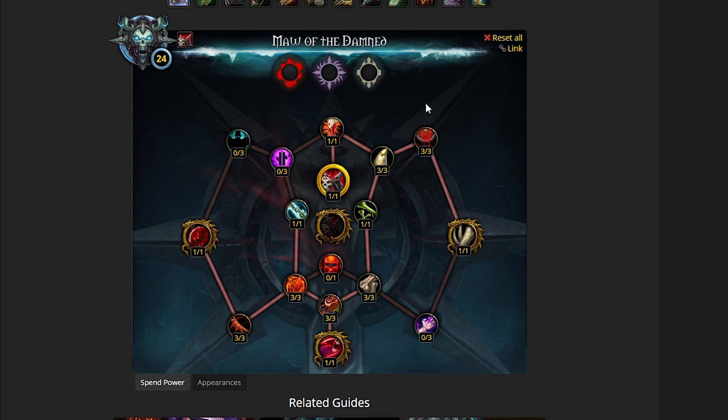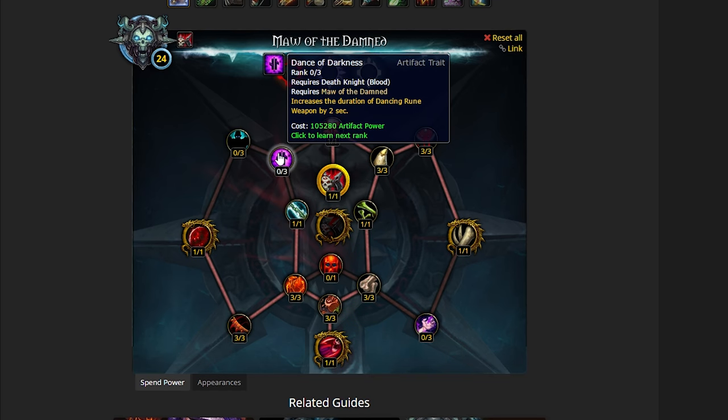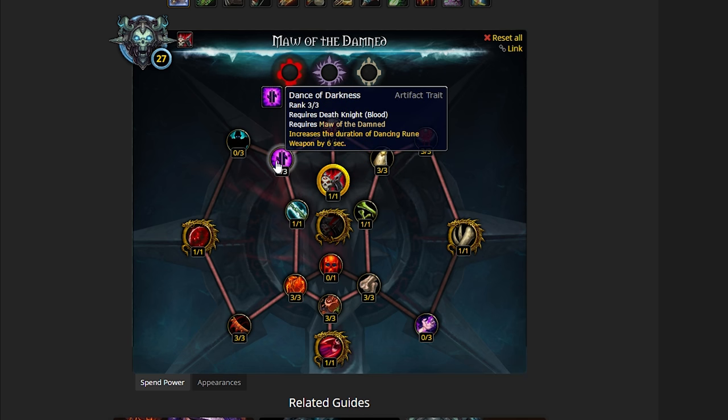So we've unlocked Skeletal Shattering. The next thing we want to do is, as soon as you've unlocked the third Gold Talent, unlock Dance of Darkness — it increases the duration of Dancing Rune Weapon by 2 seconds. This works extremely well with Mouth of Hell because both your weapons are going to be active for another 6 seconds. So this is actually quite a big DPS increase, as well as giving you that extended Parry Chance for 6 seconds. I'm a big fan of this talent.